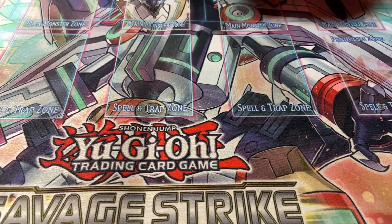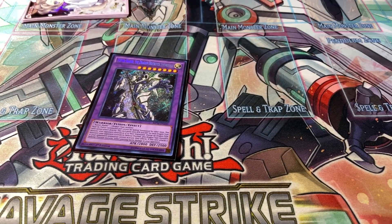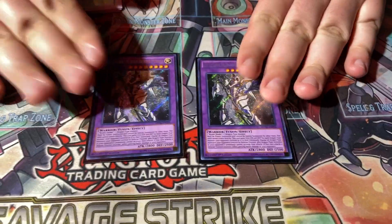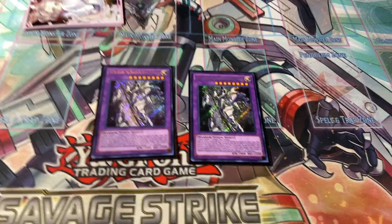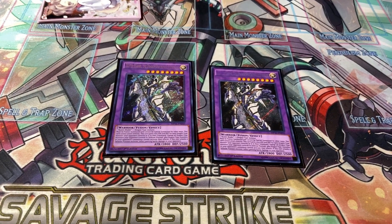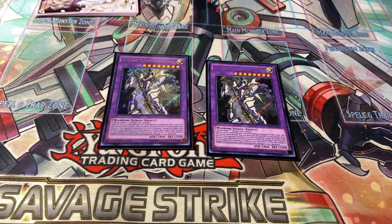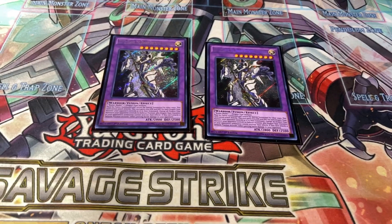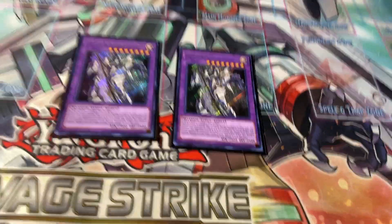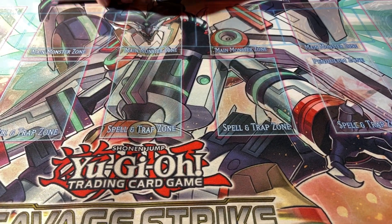The main fusion monster is Buster Blader the Dragon Destroyer Swordsman. What he does is all dragons on your opponent's side of the field are immediately put to defense mode and their effects are negated - for any dragon at all. He also deals piercing damage and gains 1000 attack for each dragon monster in your opponent's field and graveyard. If you're facing a dragon deck, they're pretty much screwed. The only downside is he cannot attack directly, which is a necessary trade-off.